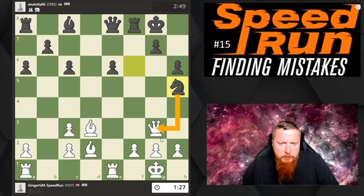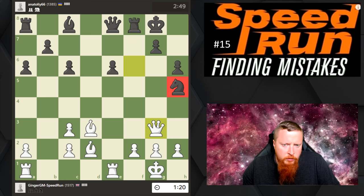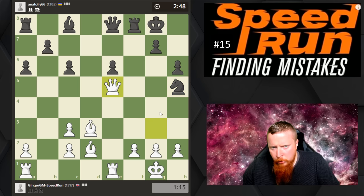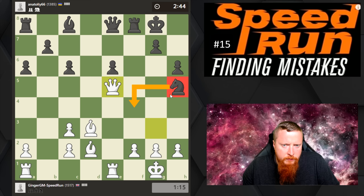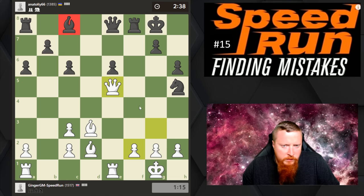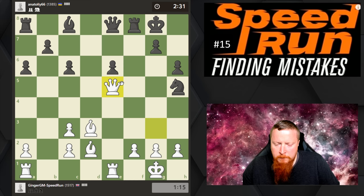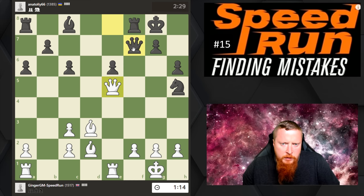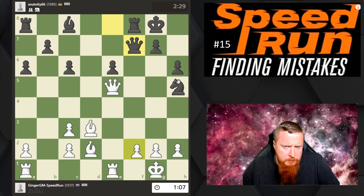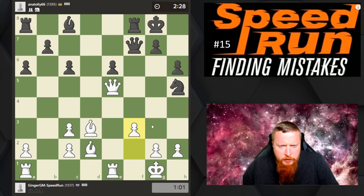I don't want to swap Queens, so I'm going to move my Queen back, keeping the threat. My Bishop might want to come in here attacking his Queen. Look at this Bishop — really bad piece. I might even try to get my last Rook into the game. I love it when all my pieces are working so effectively together. I don't want him to move that pawn where his Bishop gets in. His Knight has nowhere good to go, his Queen has nowhere good to go, his Bishop has nowhere good to go — so I'm playing this game more in a manner of stopping his ideas.